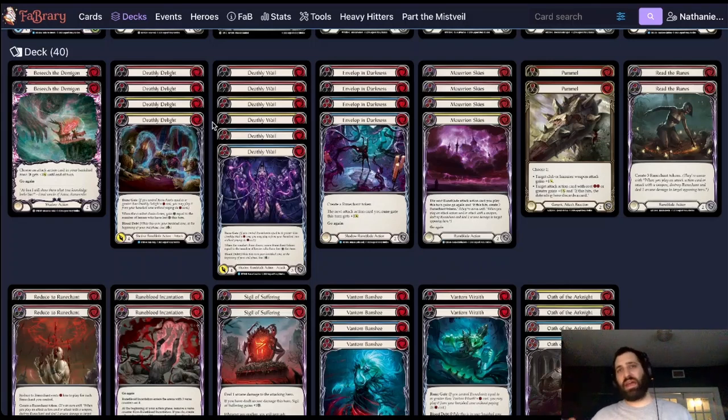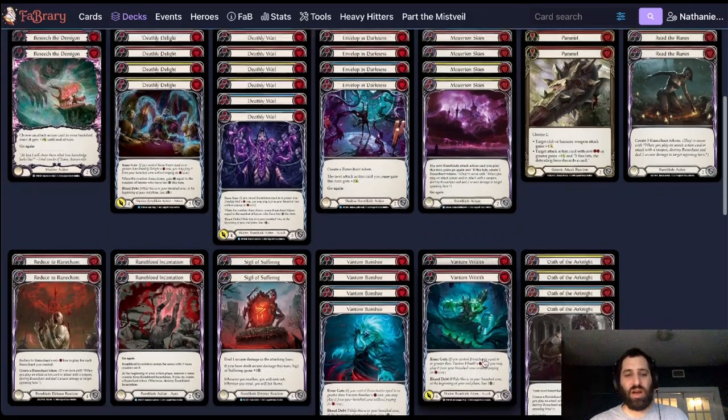Deathly Whale is really our great setup. I like to play Deathly Whale, ping myself, create a rune champ — more than likely they're letting a rune champ hit and they'll fully block the damage. Then we'll get two rune champs and set up our next turn. Two rune champs is really where we live — our bread and butter — like Deathly Delight, Phantom Banshee.